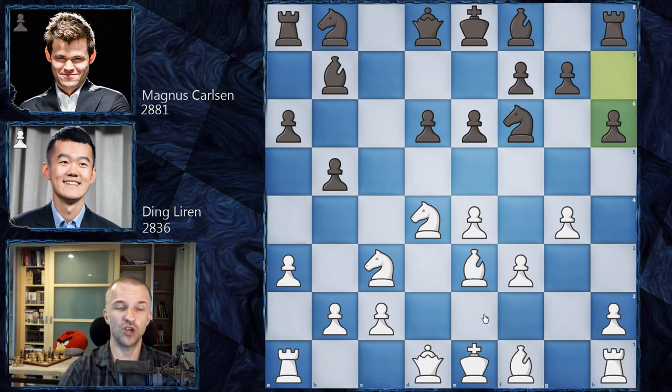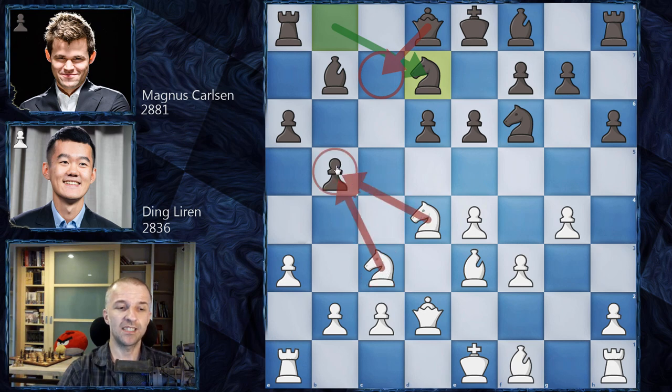Ding Liren plays Queen d2, preparing queenside castling and keeping the battery on h6 — dangerous if Black castles. Knight to d7, and Gary Kasparov, who was commentating this game, said that combining Knight b to d7 with Queen c7 is a very dangerous idea in Scheveningen systems, because the knight can sacrifice on b5 with tempo on the queen, potentially winning another pawn, leaving the king in the center in serious trouble.